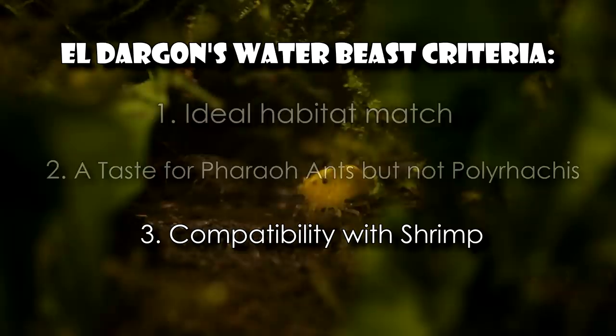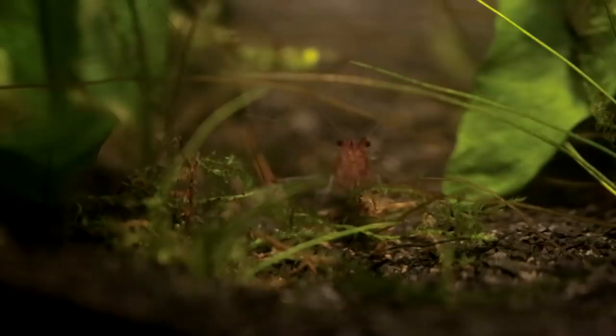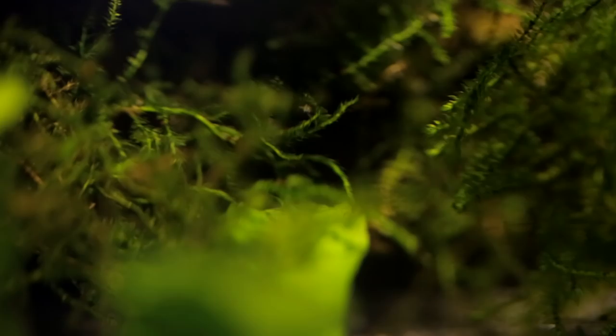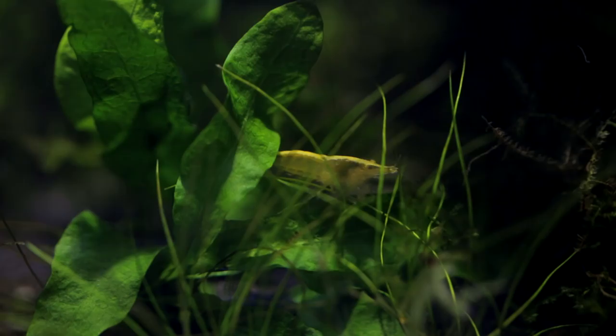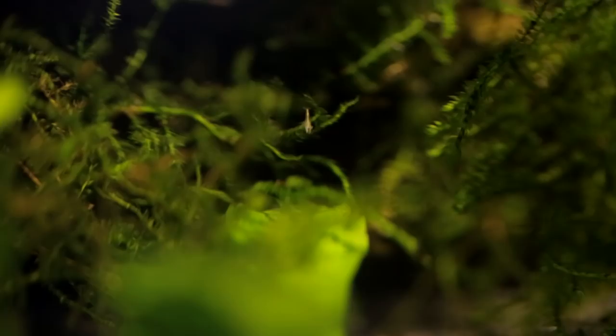Our final criteria was compatibility with shrimp. We didn't want our water beasts feeding on our shrimp colony, which, by the way, also needs a name — AC Council, vote here! And get this: surprisingly, the shrimps have already begun breeding! So cool — see this baby here? That shrimplet is super cute, so we can't have it become food for our new river additions. Newts sadly don't make this cut, as they relish aquatic crustaceans like shrimp. Betta fighting fish, though gorgeous and a very popular suggestion in the comments, also don't make this cut because bettas are large enough to eat the shrimplets and semi-adult shrimp.